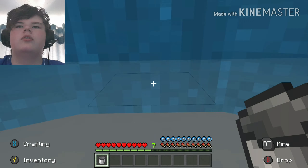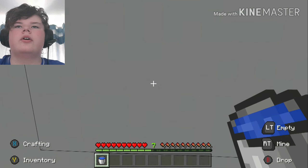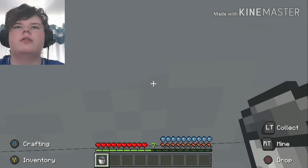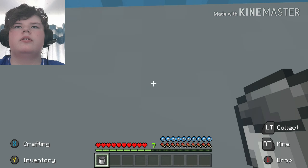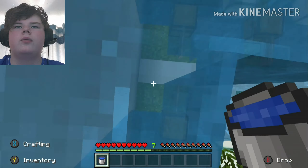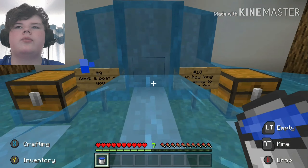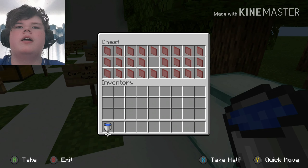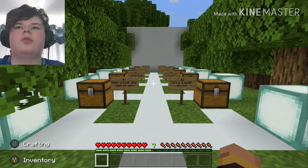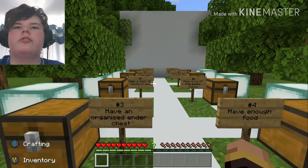If you place the water down and then quickly move, you can get above a wall — but you have to be quite quick with that. So that's tip number two: carry a water bucket so you don't die from fall damage.